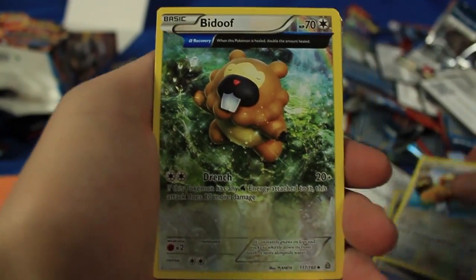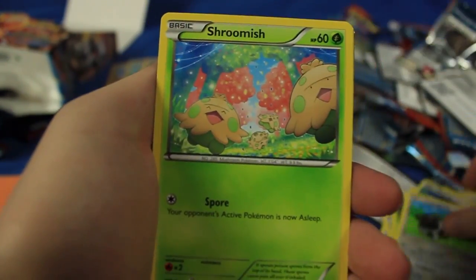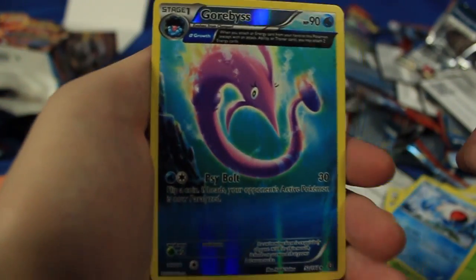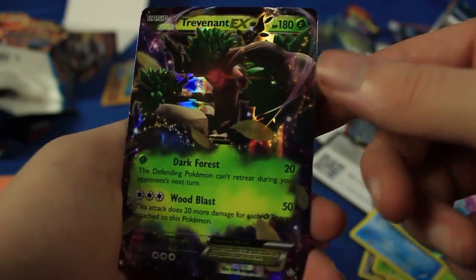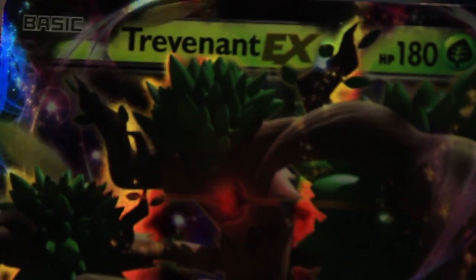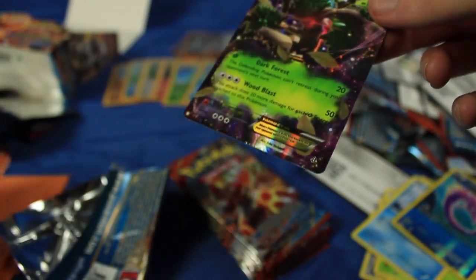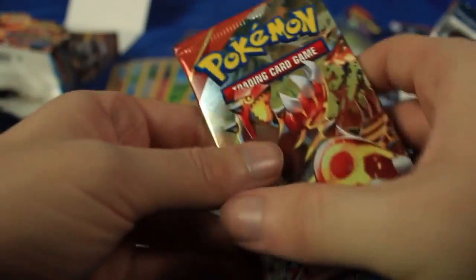We have a Rare Candy, V-barrel, Majestic Bidoof, Bunnelby, Weedle, Zigzagoon, Shroomish, Spheal. The Reverse Holographic is a very cool rare Gorbis. And the last card is - oh heck yeah! I guess we did not run out of EXs. Right here we have a Trevenant EX! I did not even know this guy was in the set - I haven't looked up anything about the set aside from what I've seen through these openings. So that puts us up to five Ultra Rares for this opening.